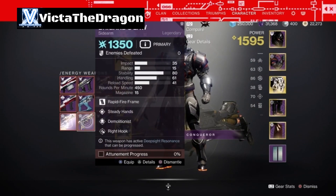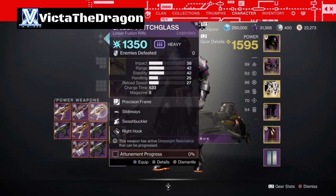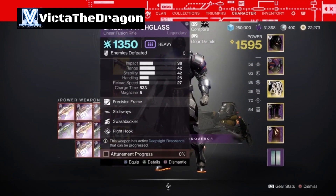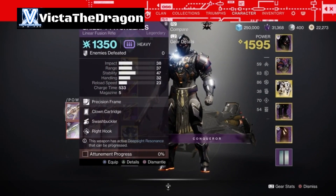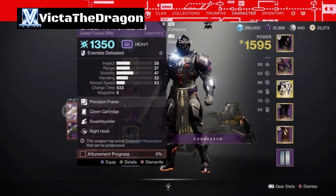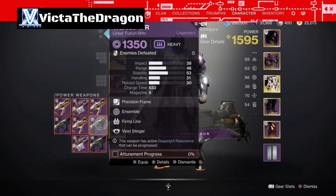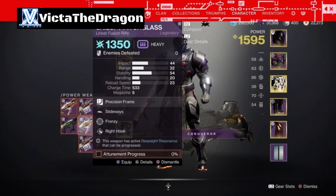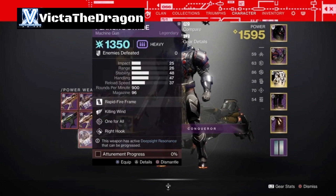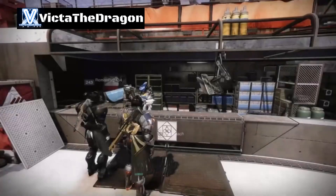We have Steady Hand with Demolitionist for the Sidearm. We have Steady Hands with Swashbuckler for the Scout Rifle. For the heavy weapons we have Slideways with Swashbuckler, Compulsive Reloader with One for All. We have Clown Cartridge with Swashbuckler - that's actually really good. I already have one of these already crafted so I'm just going to build my own one. We have Ensemble with Firing Line. Slideways with Frenzy. Triple Tap with Focus Fury, Killing Wind with One for All, and Field Prep with Focus Fury.